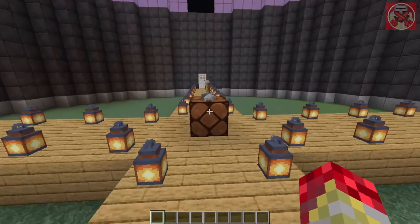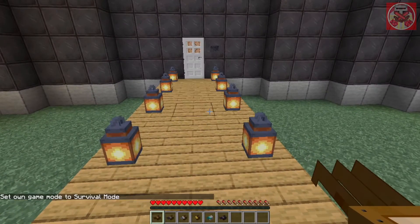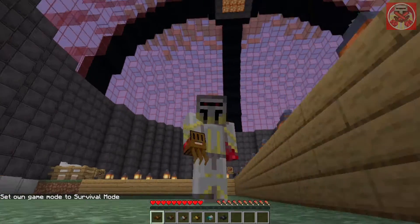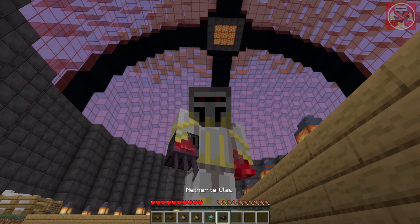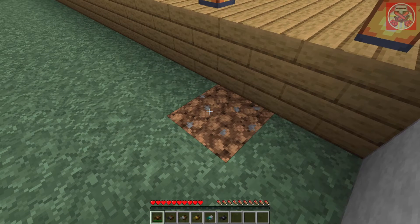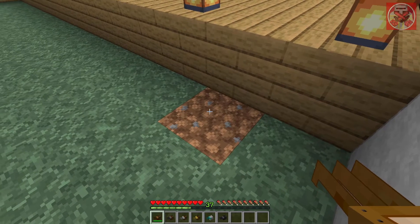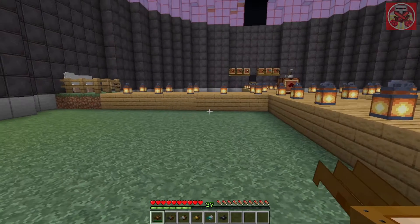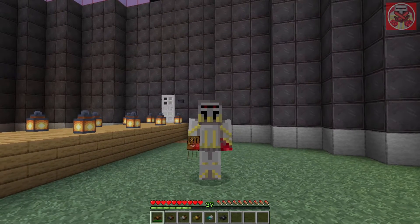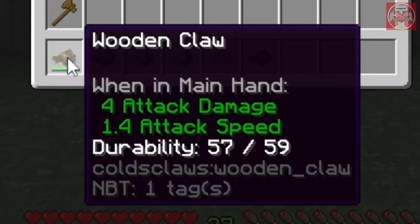Now let me show you how the claws work in terms of the digging, which is their main use. If you want to start digging for stuff, all you need to do is right-click the dirt with the claw in your hand. When you do so it'll first turn into coarse dirt, then when you do it again it will change into normal dirt. Also, you gain a little bit of experience — so when you dig up stuff in the dirt you have a small chance of getting experience points. The wooden claw's durability is 59.